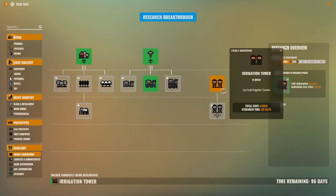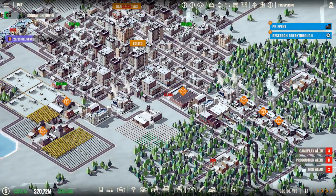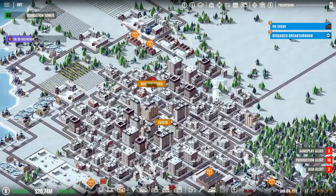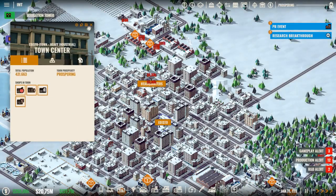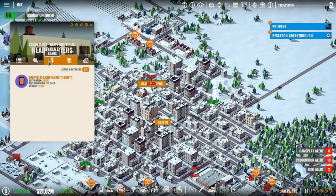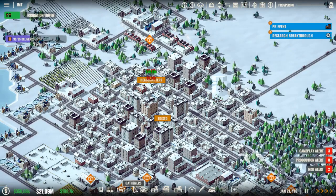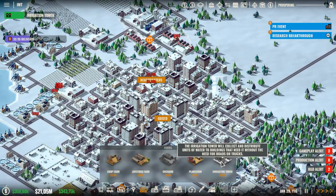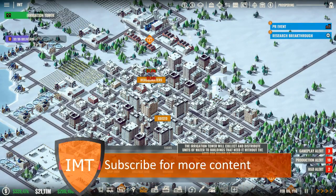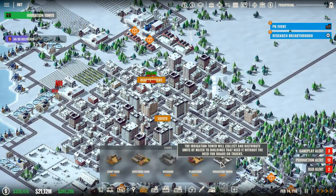Irrigation towers — let's just research it anyway. The city is getting quite big. An irrigation tower will collect and distribute units of water to buildings that need it without the need for roads and trucks. Oh, that's actually very useful!